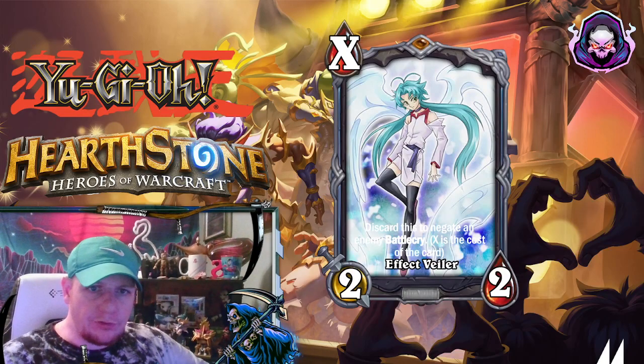Welcome back to another episode of Turning Yu-Gi-Oh cards into Hearthstone. First up we have Effect Valor, a neutral legendary. The cost will be represented for health and it's a 2-2. You can discard this card from your hand to negate a battlecry that your opponent plays, and then the cost will be the cost of the card your opponent plays. This neutral legendary would probably be in most every deck and would be crazy if it was in Hearthstone.